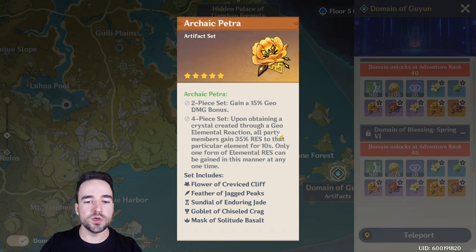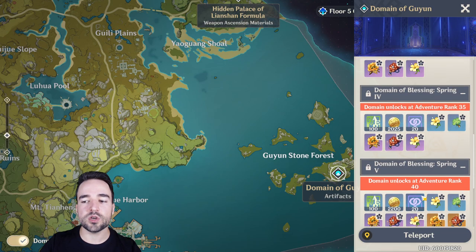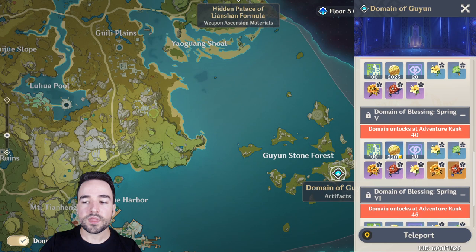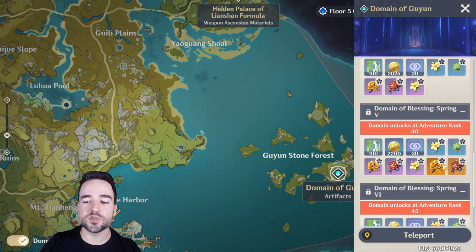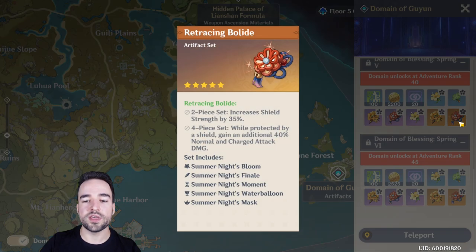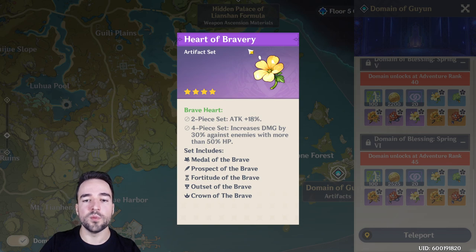These are the late game sets with certain bonuses, and they start dropping at Adventure Rank 30. The purple four-star version starts dropping here, but you won't have access to the orange version until at least level 40, which is when you'll have the best chance of farming. If you are looking for the geo set, it is here. And if you are looking for the shield set, it is down here. You will also find the purple version of the bravery set, which doesn't have an orange version.